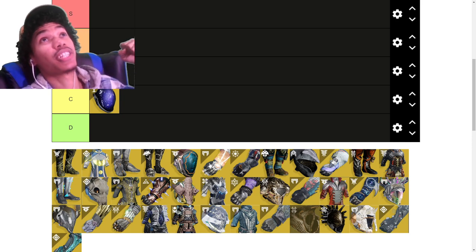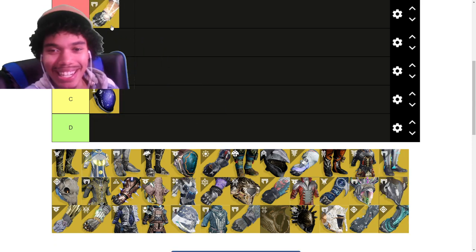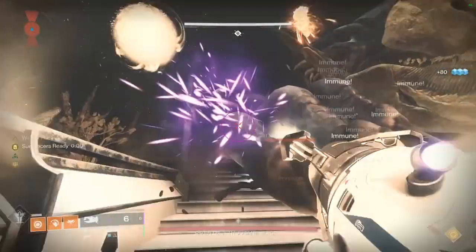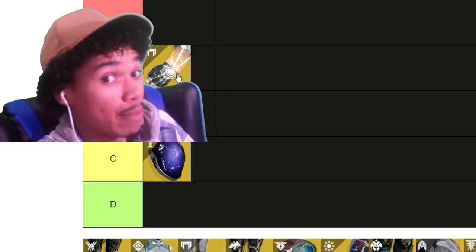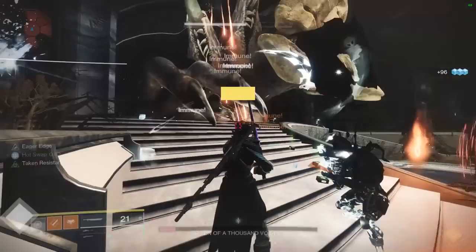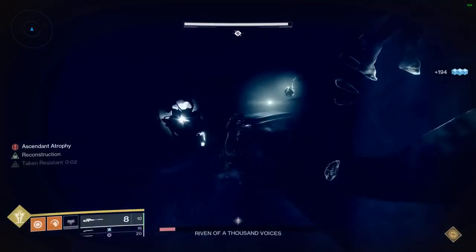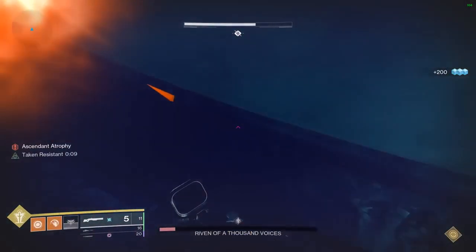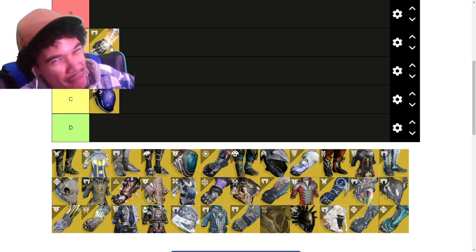Sun Bracers — they're A tier. I know I'm gonna get hate because everyone knows Starfire Protocol got nerfed and Sun Bracers are here to replace them. But honestly, you need a melee kill to proc them, and how often are you getting melee kills? Not that often. In a GM, everything has too much health, so you're not really getting that melee kill. Warlock melees are weak, so you don't know how much damage you need to deal. I gave them A tier — that's not bad.